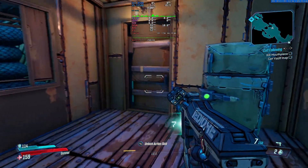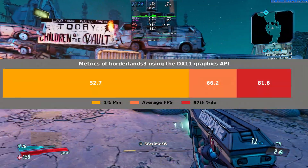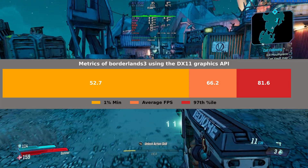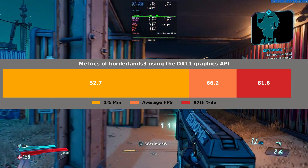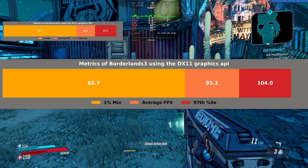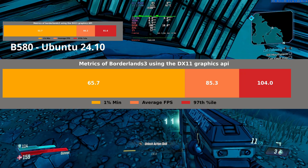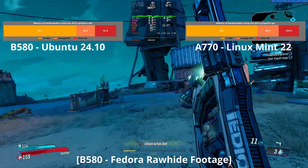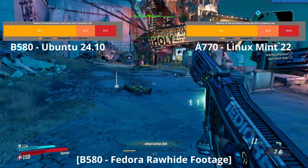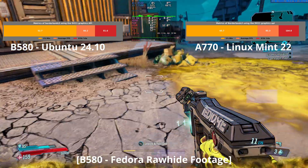Let's move on to the hard data from my tests on Ubuntu. On Ubuntu, the B580 produced an average FPS of 66.2, with 1% lows at 52.7, and a 97th percentile of 81.6 frames per second. These numbers reveal significant underperformance compared to the A770 using the i915 driver. What's fascinating is the Fedora Rawhide test using kernel 6.13 and Mesa Git — from about two weeks later — showed 1% lows similar to the initial B580 Ubuntu test, but average FPS more in line with the A770, suggesting noticeable improvement from the newer kernel and/or Mesa drivers.